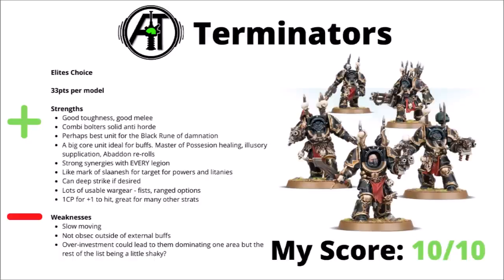The common build for these guys is to give them the Black Rune of Damnation for a minus one to wound and then focus a lot of durability boosts on them — things like Illusory Supplication from a Dark Apostle, and maybe a Master of Possession giving them healing, plus one toughness, and maybe even Delightful Agonies as well. The damage output is usually fairly adequate at base, but you can certainly amp that up as well — say, for example, Abaddon re-rolls in Black Legion. Though I think basically every single Legion has something good for these guys, whether it's Emperor's Children ignoring the penalty to hit on the Power Fists, or Iron Warriors and being able to access a minus one damage stratagem. Most people seem to be most tempted by the Mark of Slaanesh to be the best target for things like the Advance and Charge Prayer from the Dark Apostle or Delightful Agonies. If you want to, they can Deep Strike as well, which is handy enough in some matchups. They can add on extra Power Fists and ranged weapons like Combi-Melters or Reaper Autocannons, and they're one of the best targets for stratagems in a big Core unit as well.